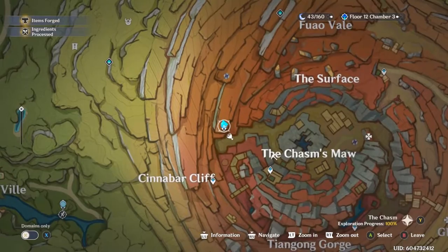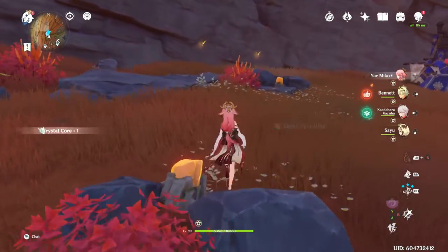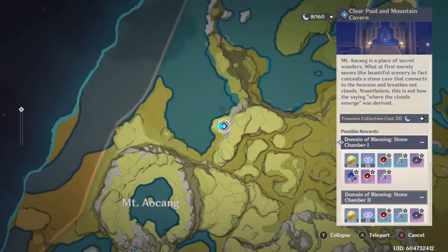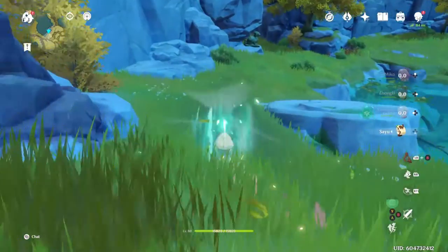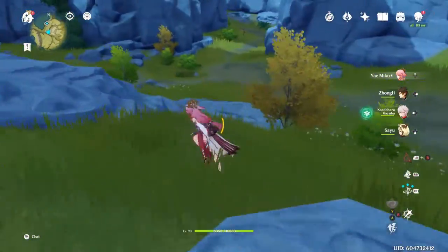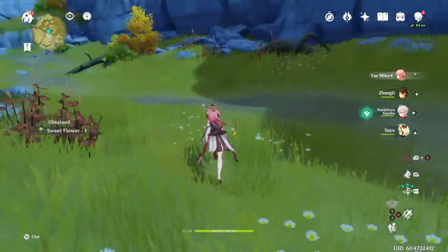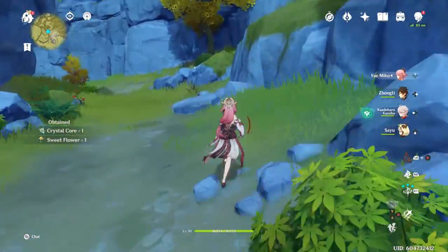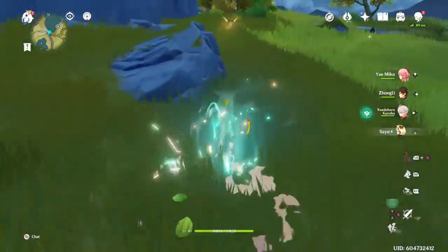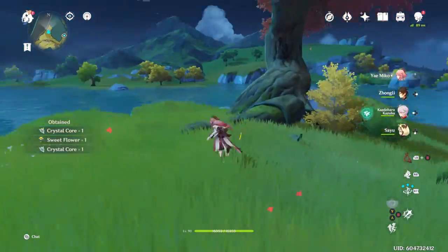Moving on to the Chasm: it's pretty much just one spot — go to the Statue of the Seven and there are going to be three hanging out right next to it. Most of these are pretty easy to get to. Next, go to this domain in the upper left part of Liyue. Make your way down the tunnel and there will be a few in here — run back in, take a right, another crystal fly, take another right and then a left, and there will be one there.